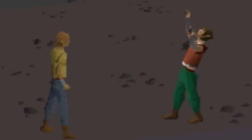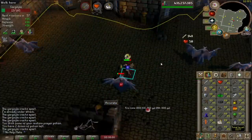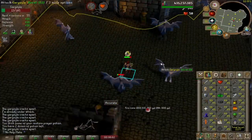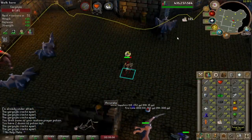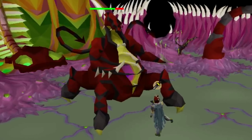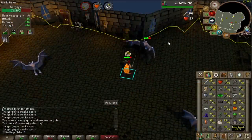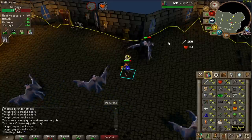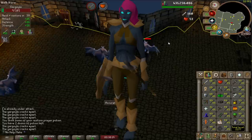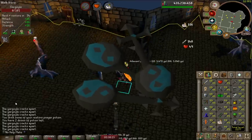With magic, you can do burst tasks. With range, you can do boss tasks. And for melee, you can just do the nice AFK slayer tasks. Once you get up to the higher levels of slayer, you can do some really fun tasks like Cerberus, the Abyssal Sire, and Kraken. At the very low levels, do as many tasks as you possibly can. I personally did Konar for most of my slayer because I loved getting those brimstone keys for the extra drops.